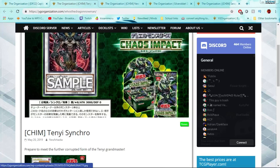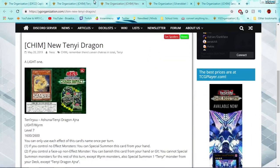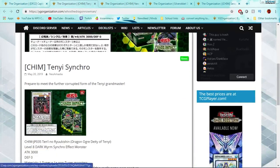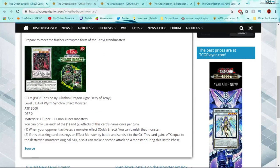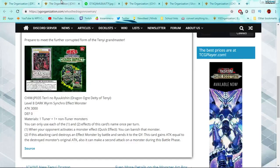We also got a new Tenyi Synchro, as well as a card that makes it easier to get to the tuner. They're going to be more of a focus continuing from Chaos Impact. We got a new generic Level 8 Dark Worm Synchro, and people are already hyping it up because it's pretty nutty. You can only use each of its effects once per turn.